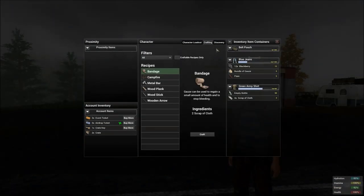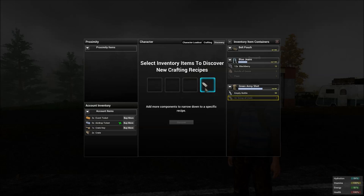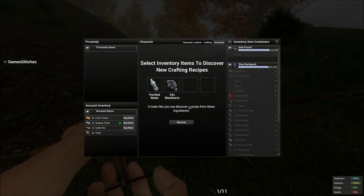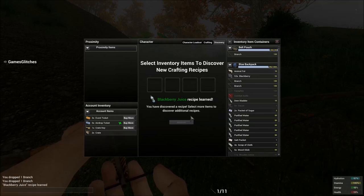If you put scrap cloth into your discovery, you discover the satchel recipe. Now you can make a satchel. If you put in purified water and a blackberry into your discovery and click discover, you will discover blackberry juice.